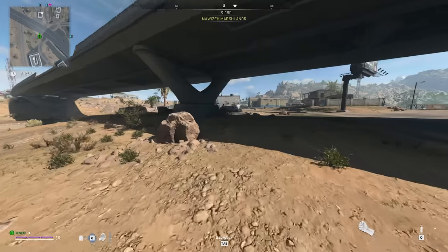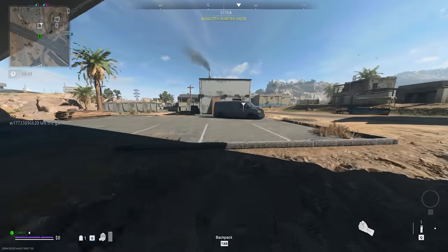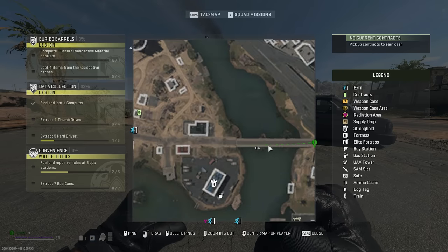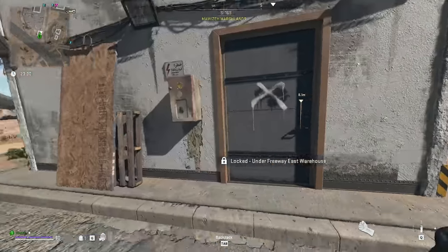For the Under Freeway East Warehouse key, it's a little confusing because it doesn't give exact coordinates, but it's in G4 just to the side of this bridge. Follow the river, look for the bridge, and you'll see this tiny little square building.